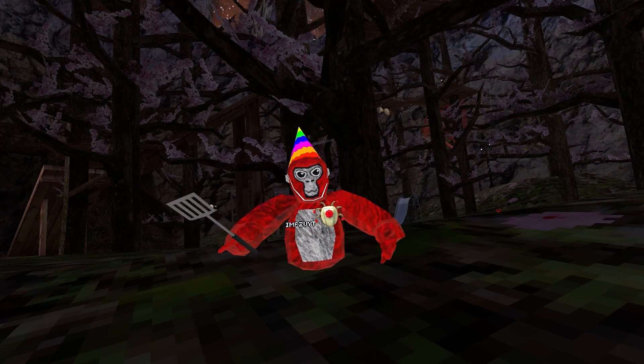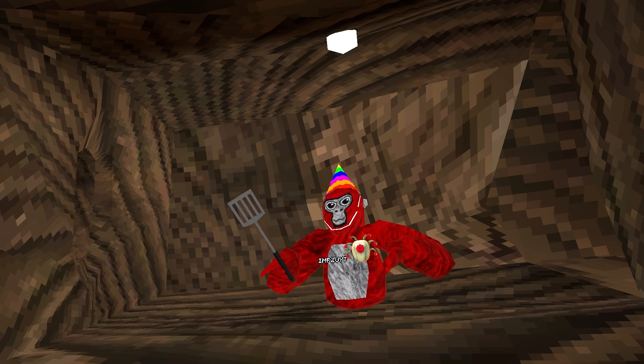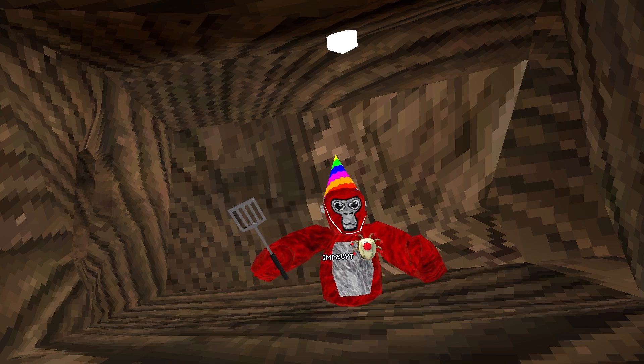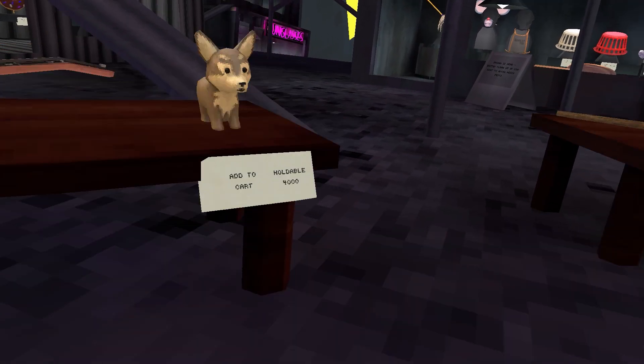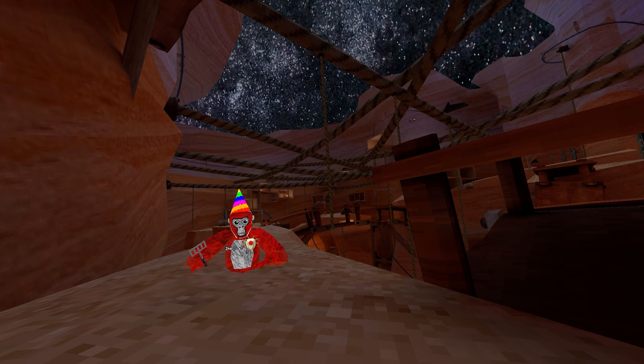What's going on with Gorilla Tag's beach map? A lot of you probably know that the last update, which was two weeks ago, added some cool features like signs to secret tunnel, some signs in mines, and the hard hats, plus new cosmetics, as well as the household flashback and the new canyons update. But where's the beach update in all this?